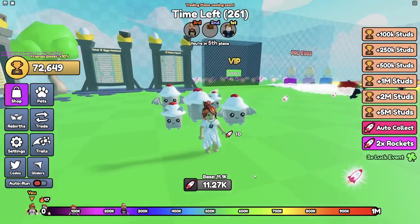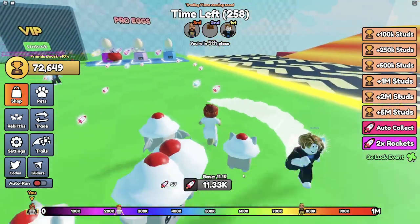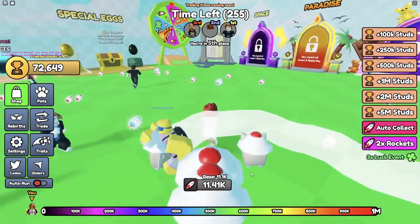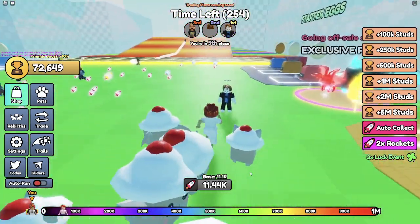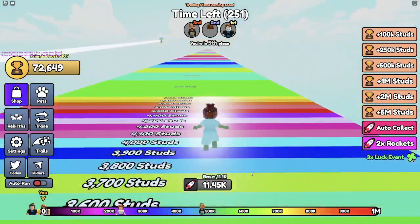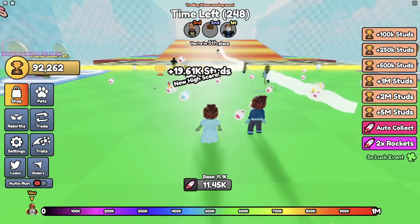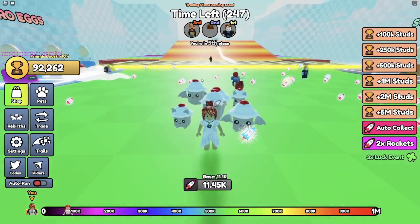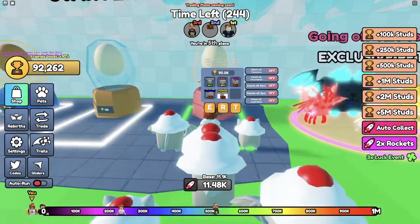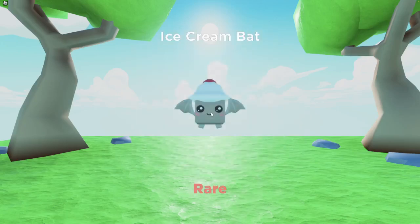Hi friends! Today I'm playing this game called Fly Race where you collect all these little rocket boosters and they help you get enough energy so that you can run and do this quick little race and fly up in the sky and jump — I don't know how far — and then you get some trophies and you use those trophies to run over here and buy an egg to get pets. As you can see I've already got five pets equipped.